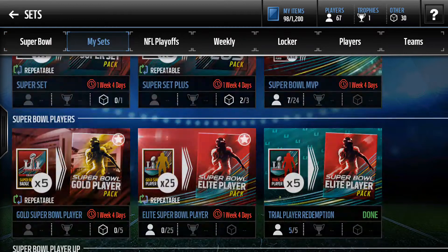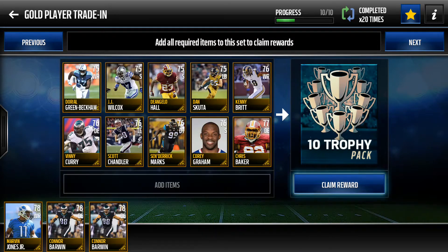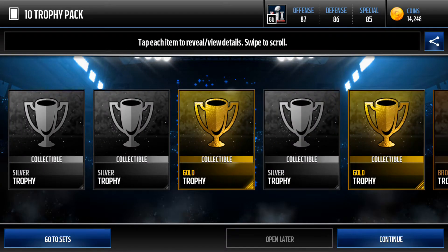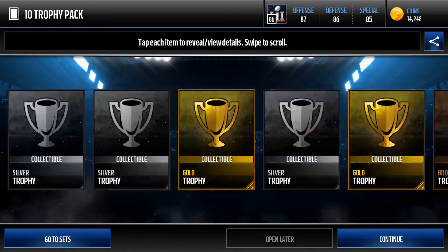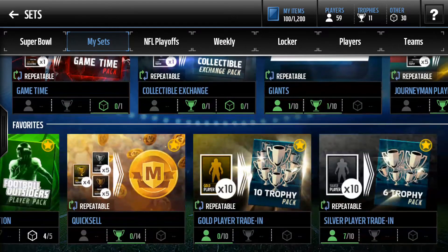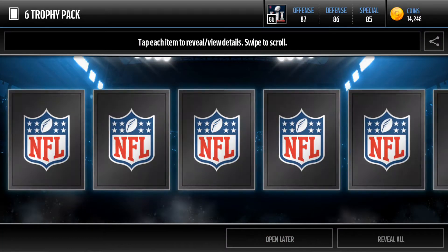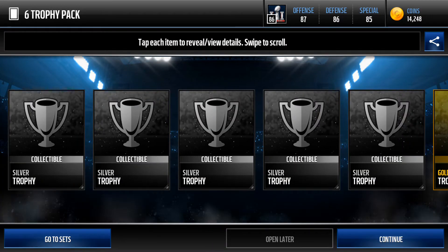So now we're gonna go to the sets — get a gold player trading, get 10 trophies. Here we get a gold trophy, three, four gold trophies — pretty good, pretty good. And do the silver player trading. Oh, we get a gold trophy in his six-trophy pack!